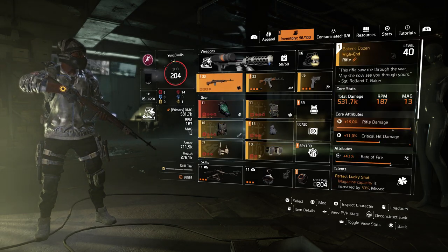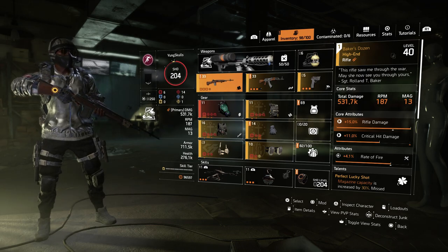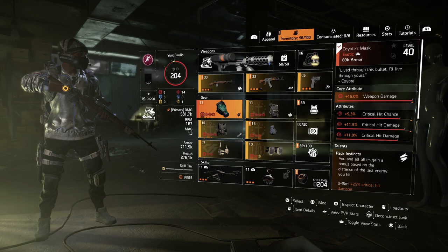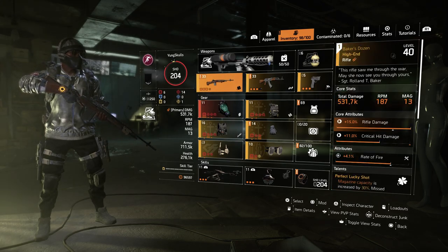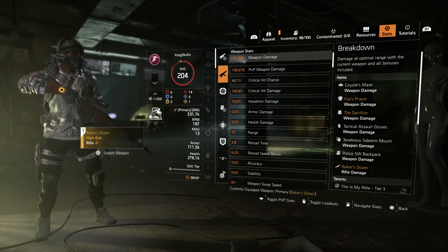What I'm going to say is this is the build I'm using for the farm of this mission. Before I get into anything else, because I know you guys are going to be asking — this is just a rifle crit build, nothing too special: Fox Prayer's Providence, Groupo exotic mask, etc. We're sitting at around 160 crit damage — nothing special.